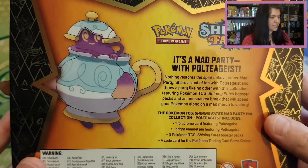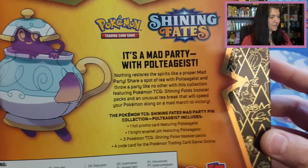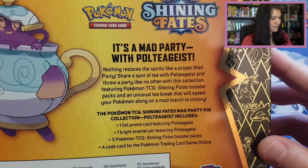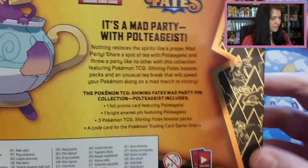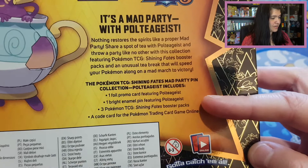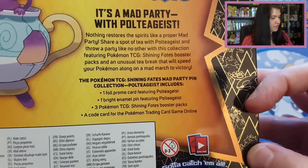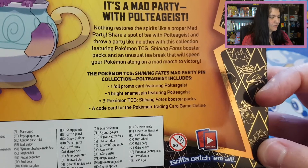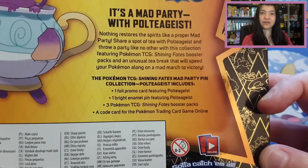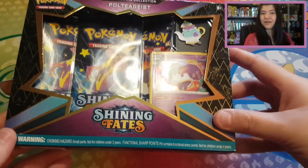As we can see here on the back, look at that picture — it's a Mad Party with Polteageist. We have a little story here, and some information on what's included in this small pin box: one foil promo card, one bright animal pin of Polteageist, three Pokemon TCG Shining Fates booster packs, and a code card for the Pokemon Trading Card Game Online.